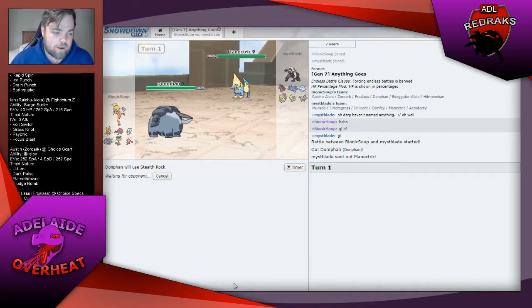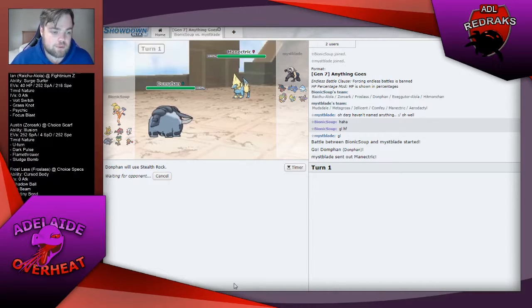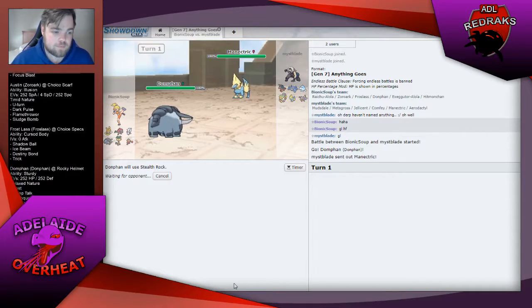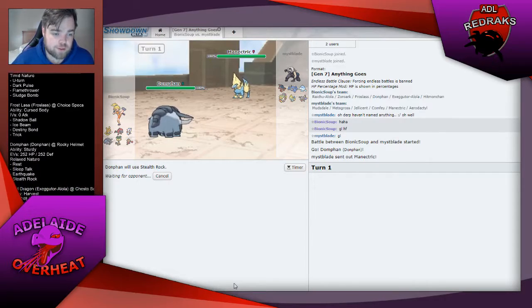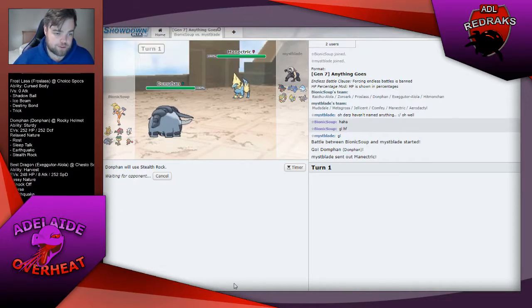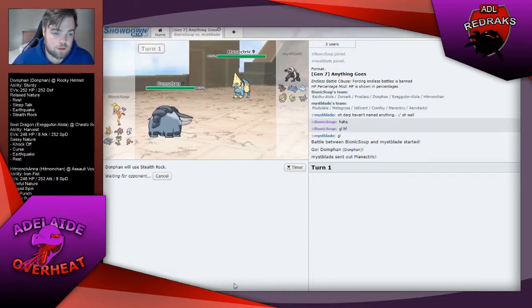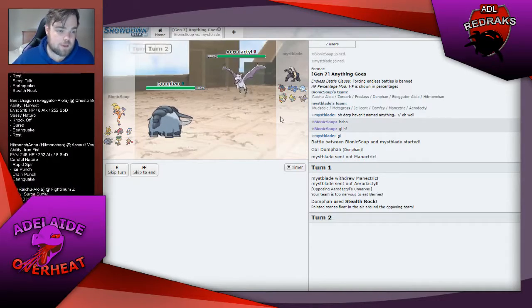He's got to be worried about an Earthquake coming out here. We could find out he has Hidden Power Ice right here, but if he does that's not a huge problem. I'll get my Rocks up. He could have Defog on Aerodactyl or Defog on Comfey — they're his only removal options. And there's the Aerodactyl, but I've got my Stealth Rocks up.